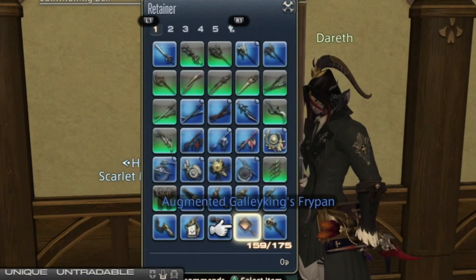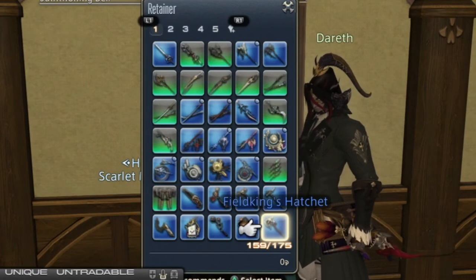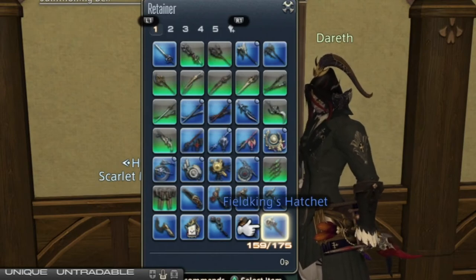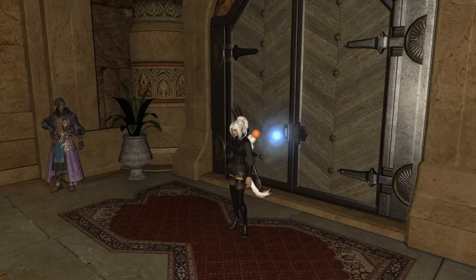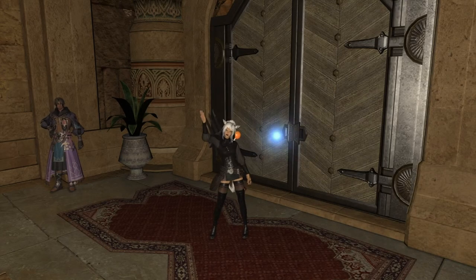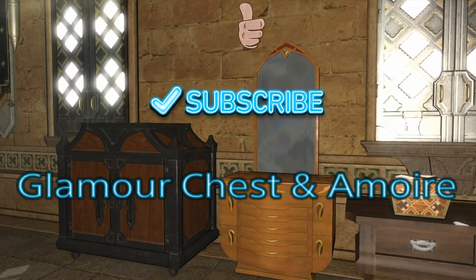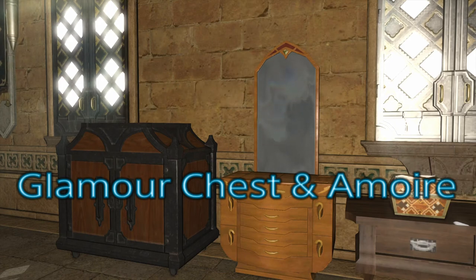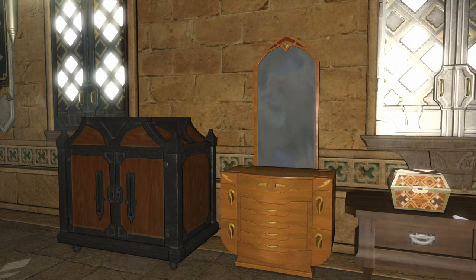You get five pages, 175 slots open per retainer, and if you're a crafter, a gatherer, or even a hoarder in the game, you know it's really not that much. On the flip side, let's talk about how we could condense our inventory. They've made it possible to go back to the salvager and salvage certain armors, gear, and whatever — like the ones that aren't dyeable from your level 50, 60, or 70 job quests. You can actually go back and salvage them should you want to free up space.